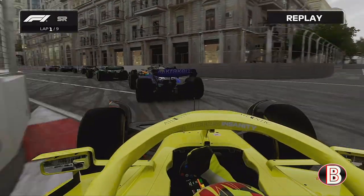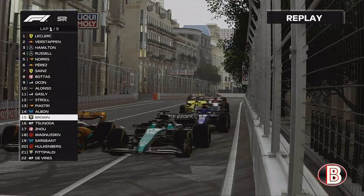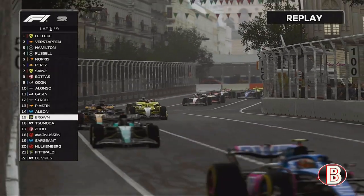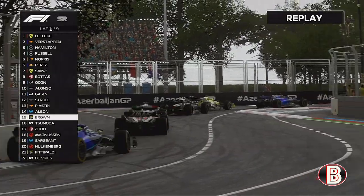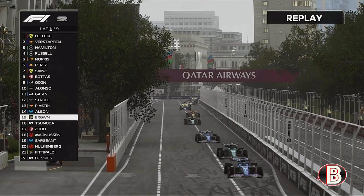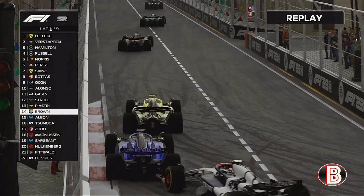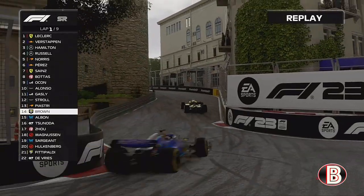We're in the tyre tracks of the Alfa Romeo — wait for it — send it, and we put it up the inside of both of them. Albon is in the Williams as we try to gain as many places as possible. We go up the inside through the chicane, Albon covers us off and keeps the position as we enter the twisty tight section. We send it up the inside of Albon and he gives us space. Next up is the McLaren of Oscar Piastri.